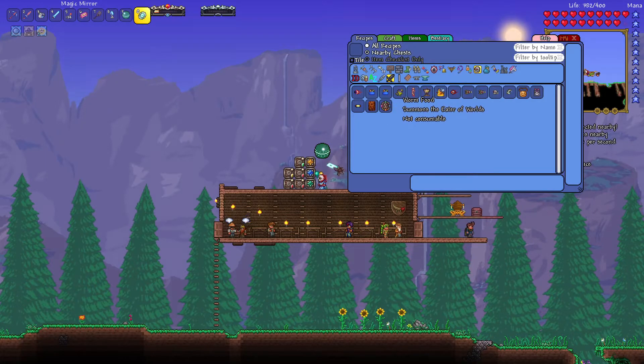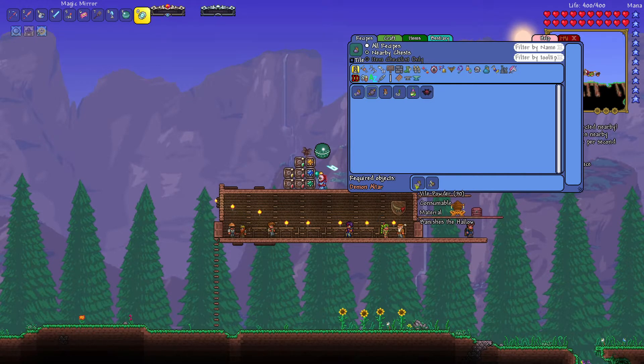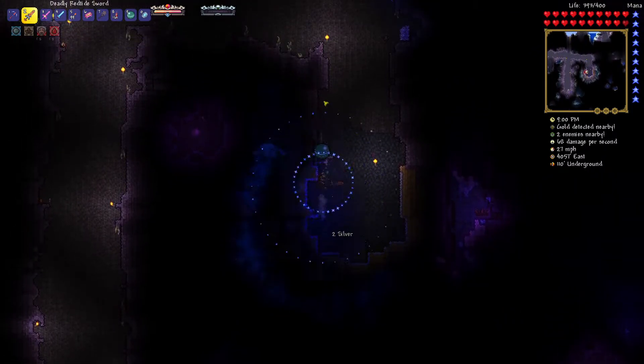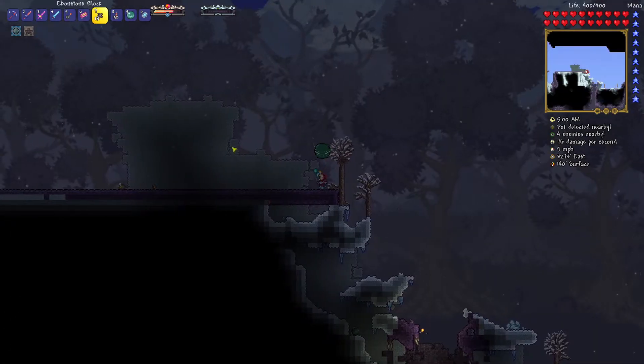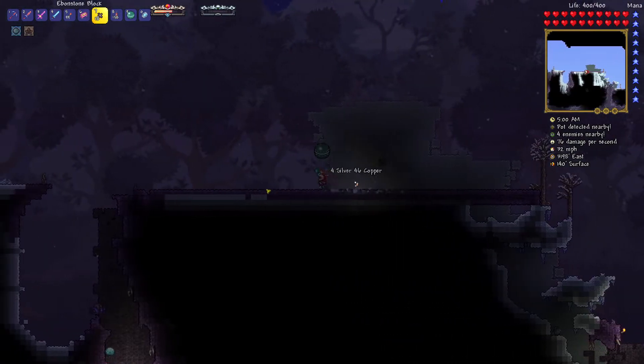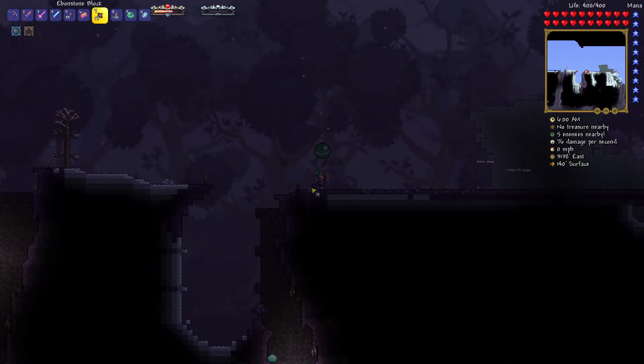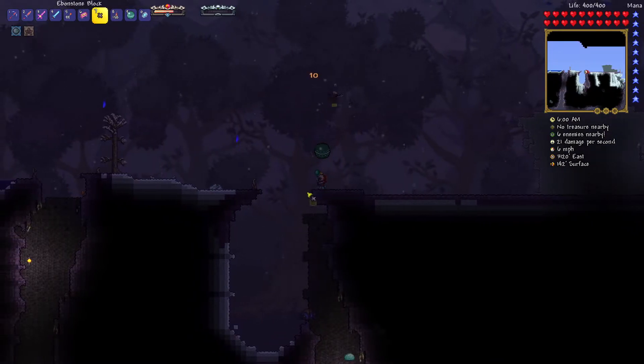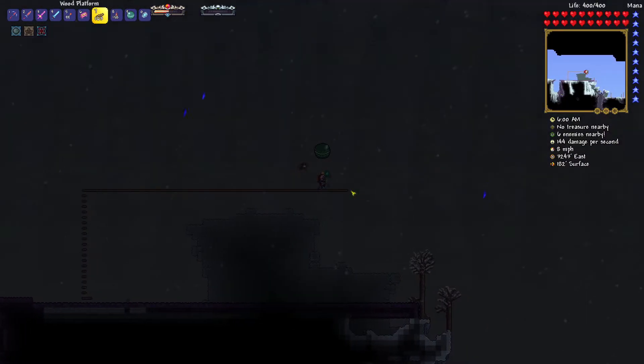Right now I'm preparing to defeat the Eater of the Worlds. The spawn item needs Vile Powder, and the only two ways to get it are from the corrupt biome or buying it from a vendor at the blood moon. I come to the corruption biome to check it out and try to spread the corruption a bit, but my corruption biome was in the snow, so it doesn't spawn many worms. That's pretty unfortunate.